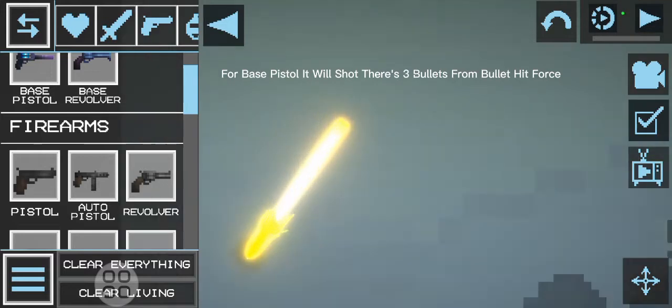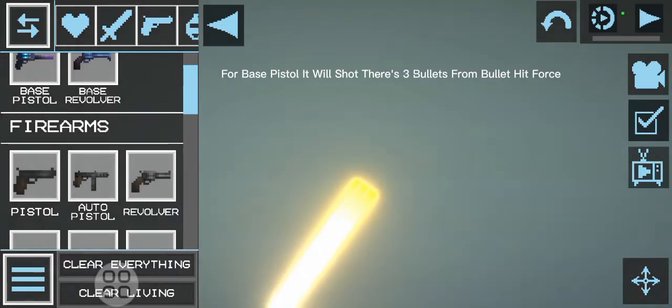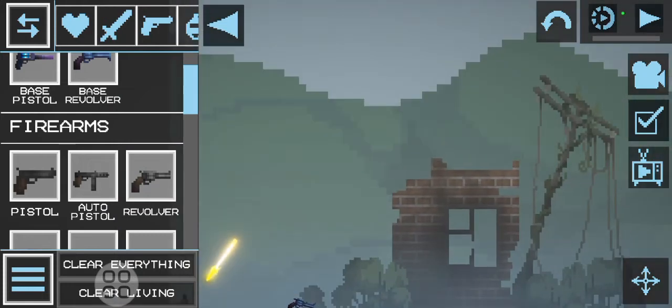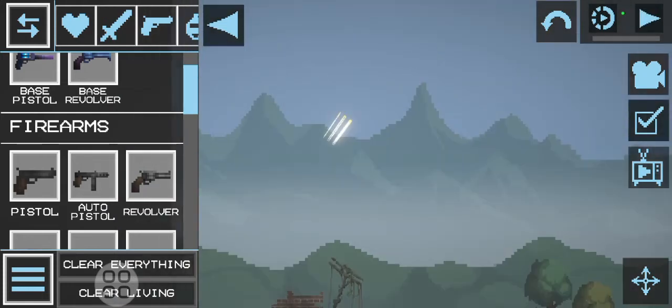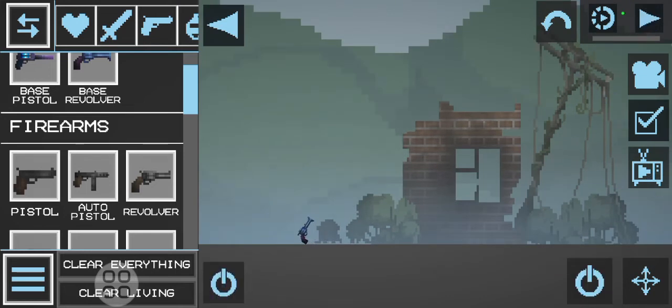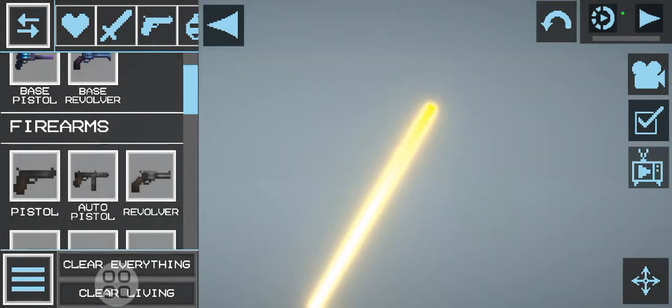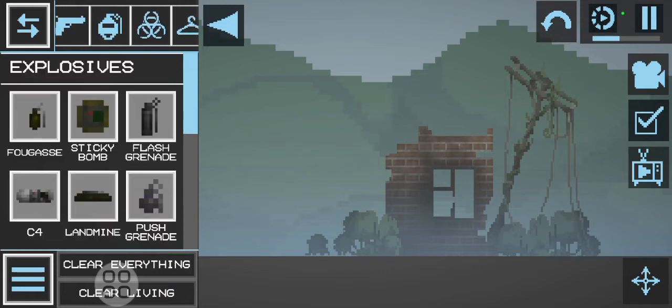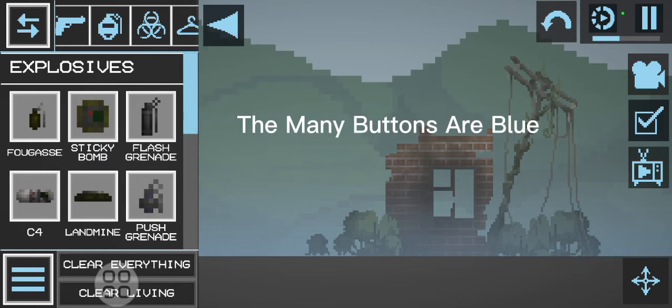For the base pistol, it will shoot — there are three bullets from bullet hit force. And a one bullet shot with the revolver. The many buttons are blue.